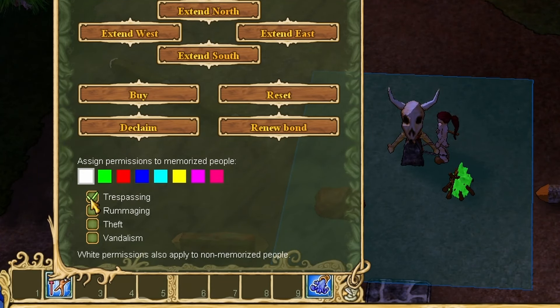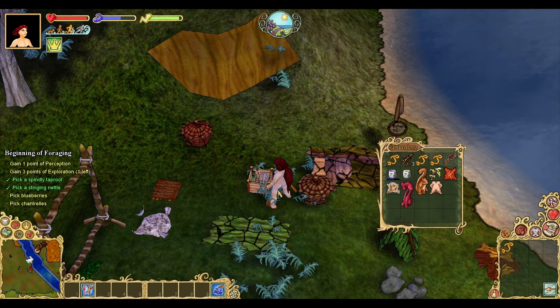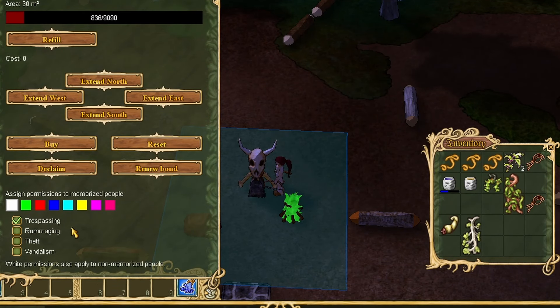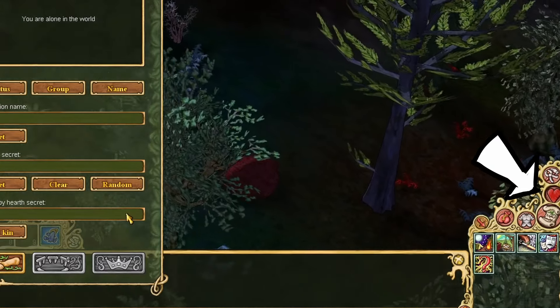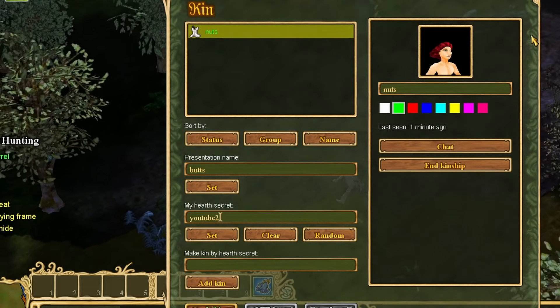Permissions are also important for landowners to understand. By interacting with your claim pole, you can set groups of permissions for color-coded groups of players. Strangers are part of the white group by default, so any permission you give to white players will be given even to players you've never met before. I recommend you avoid doing so unless the area of your claim blocks a river or pathway, in which case it's good etiquette to give the trespassing permission to white players. And trust me, you want to be a good neighbor. To assign a color to another player, make sure you've added them to your kin list by right-clicking them — make sure you right-click and memorize them first — or by entering their hearth secret in your kith and kin menu. You can also set your own hearth secret from this menu, which you can give to your friends to allow them to easily add you as kin.